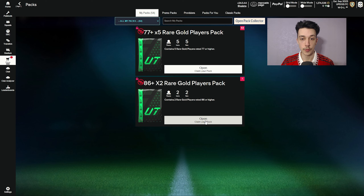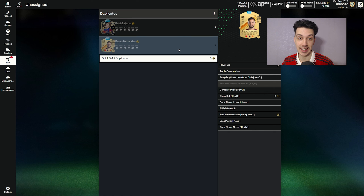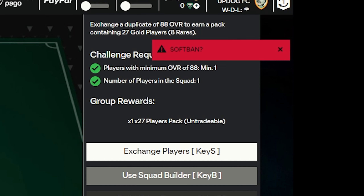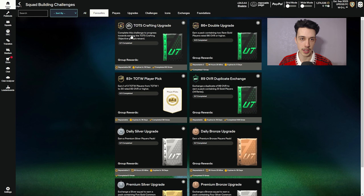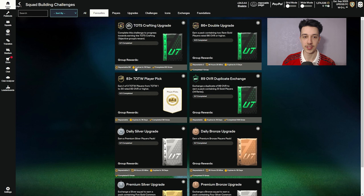From the 86 double upgrade we get Patrie 94 and Bruno Fernandez - nice! Patrie's 94 is quite high to put into an exchange but I might do it anyway. If you do a lot of SBCs in quick succession you may get something pop up on screen - a soft ban - meaning you'll have to go onto the console and do a few SBCs there. You're soft banned on the web app from doing SBCs. Let's check our progress - we've completed 82 out of 150, so 68 left to go, flying through them.